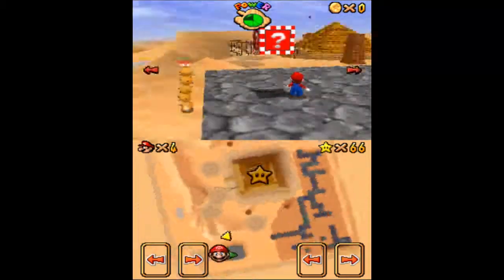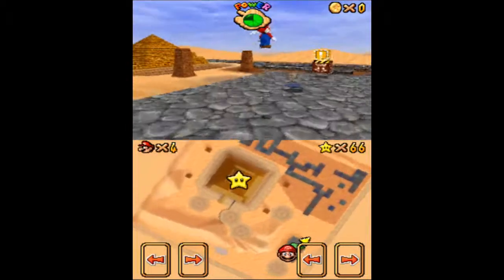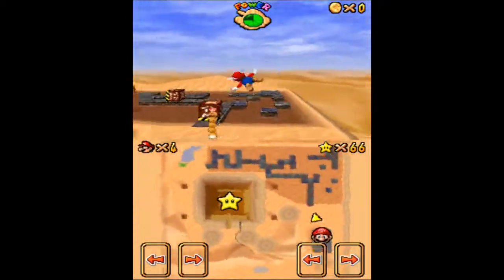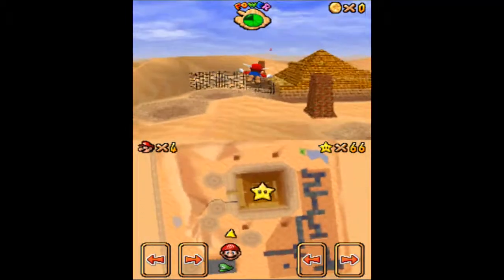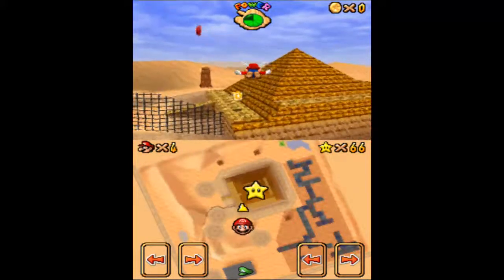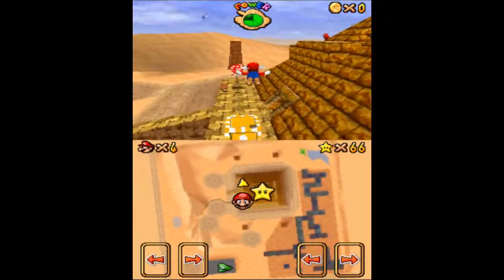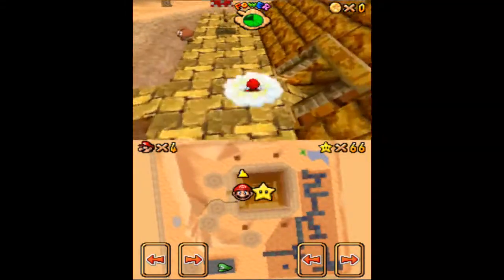Anyways, what we're going to want to do is — oh, I just realized — it's been a while since I've played this, but I forgot that it shows you where the star is on the bottom screen. But anyways, what we're going to want to do is we're going to want to go back over here, but instead of going into that little spot where the star is up right atop the pyramid there.